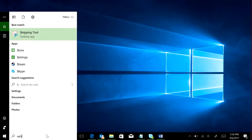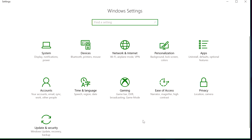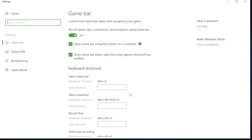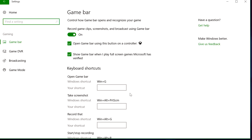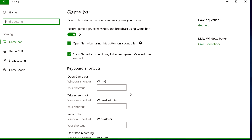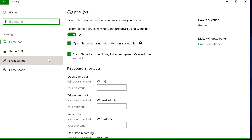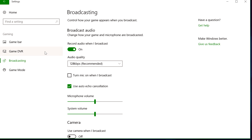You can now manage your gaming settings for Game Bar, Beam, and more in the new gaming section of Windows Settings. Go into Settings, look for the Xbox logo, and now you have a centralized view of your gaming settings on your PC. You can customize keyboard shortcuts, recording quality settings, and more. You've got dedicated settings pages for each feature like Game Bar, Beam Broadcasting, and Game DVR.